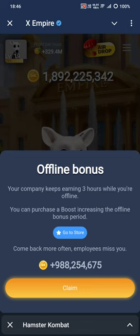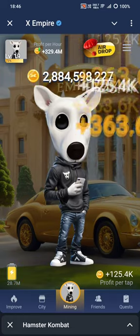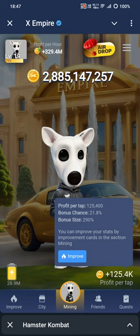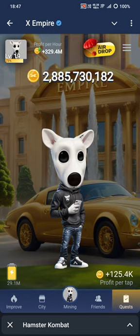There's an offline bonus — I missed this in Hamster Combat. In Hamster Combat also, every three hours you have to log in and claim the offline bonus. Here too you have to tap and claim, and you can check your profit and bonus chance details.